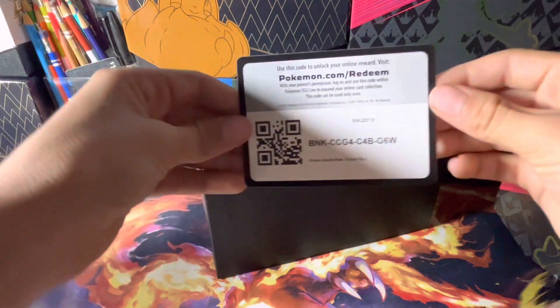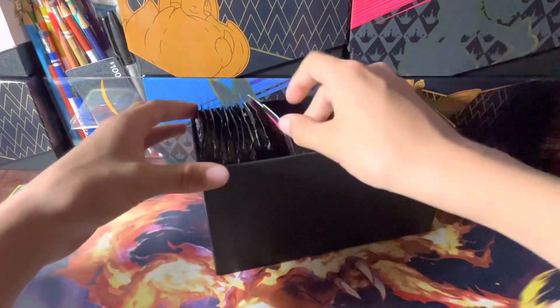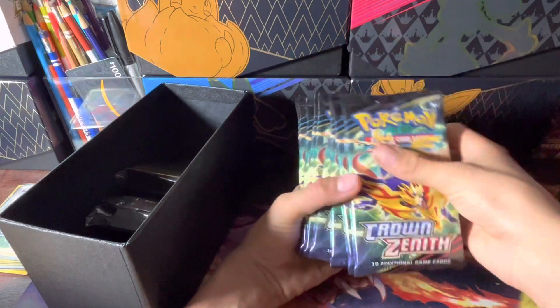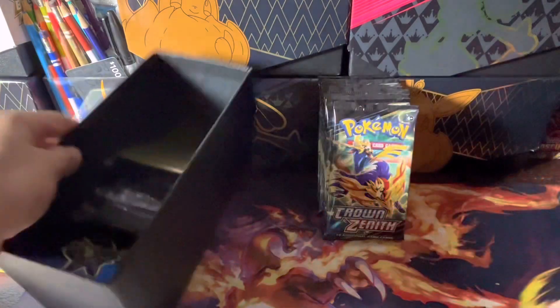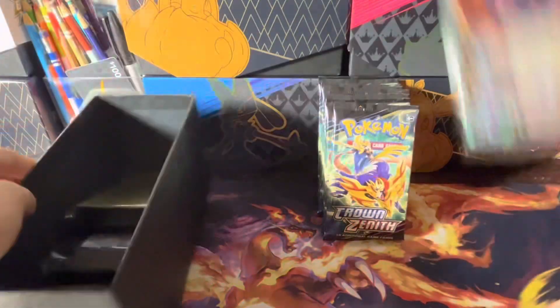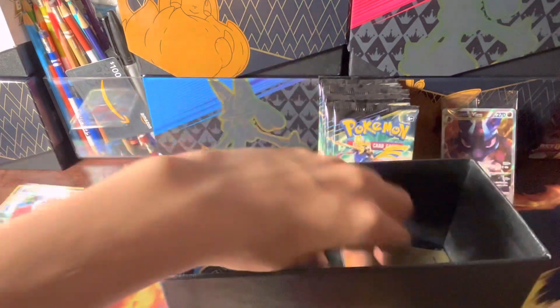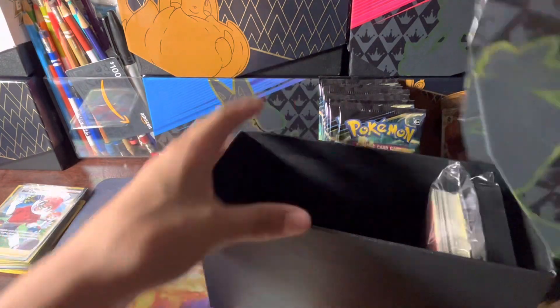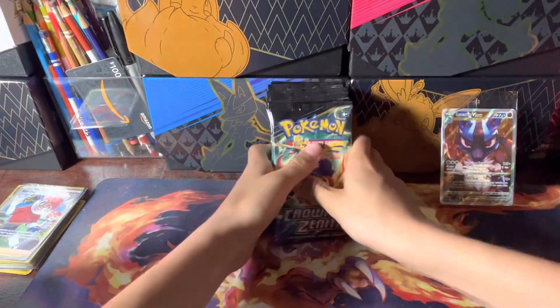There's your code card — put that right there. Let's get our 10 packs: 2, 4, 6, 8, 10. There we go. There's our promo — let's put that guy back. Sleeves, yeah. You got some damage counters and stuff in there. Let's close this up and put it to the side.